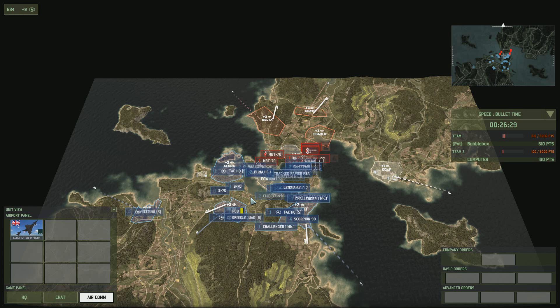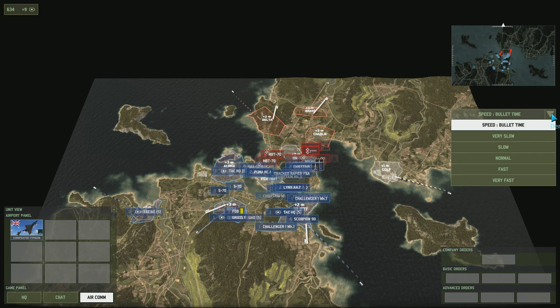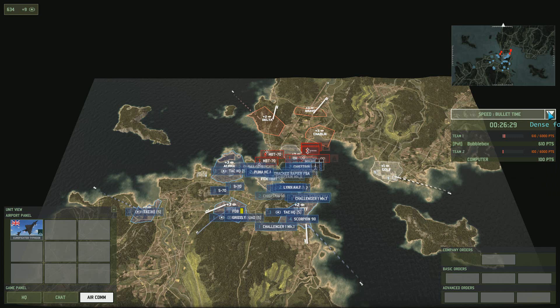Beneath the mini-map is the team and time score. This displays the score for each team and each player and shows how long the battle has been raging. In solo mode, in skirmish and campaign modes, you can also change the pace of the game by clicking the down arrow and changing the speed of the game.